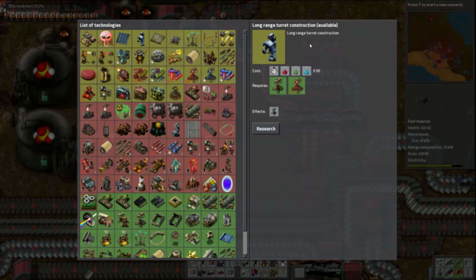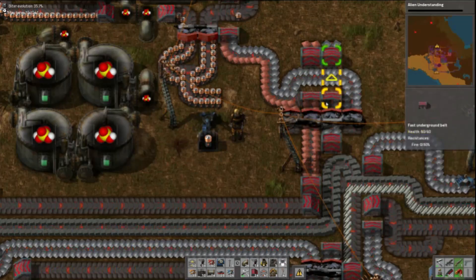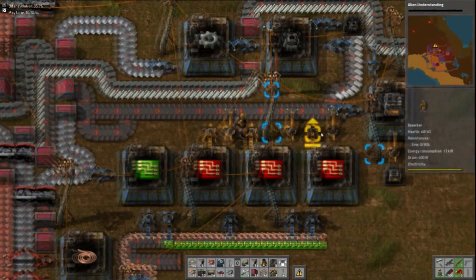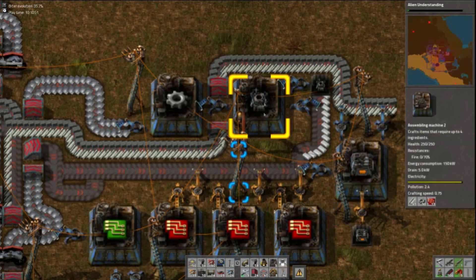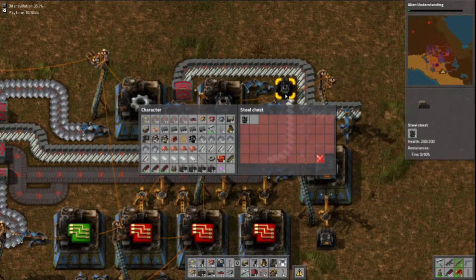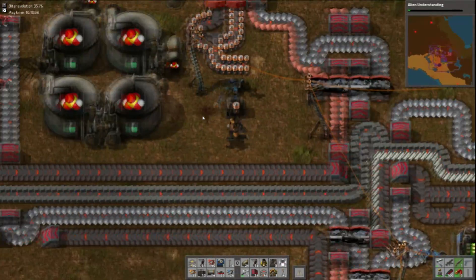I've completed a research completely by accident. That needs blue tech — I might as well get access to collectors so I can start collecting some of that loose stuff lying around my base. In the few minutes since I was last recording I have rerouted the lines here slightly so that all three of these advanced circuits can go into this particular roboport, hopefully speeding up a little bit. I've already got three built and ready.